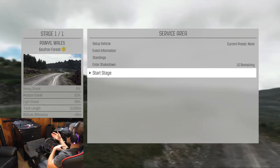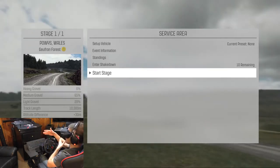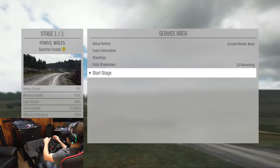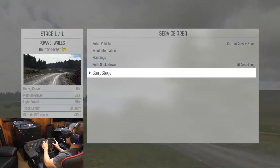So one is a tight turn, six is a very easy turn, and he'll have every other number in there as well. I just wanted to explain that so you understand what the co-driver is telling me.